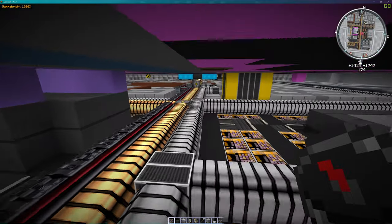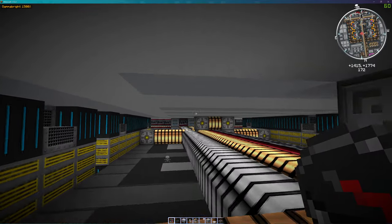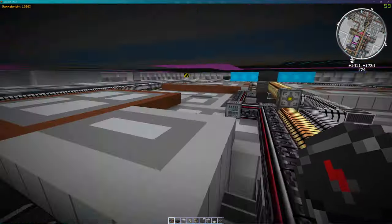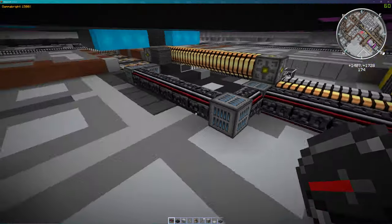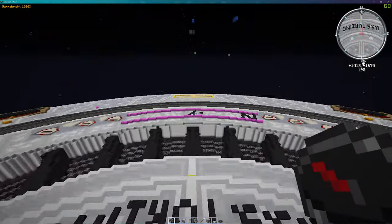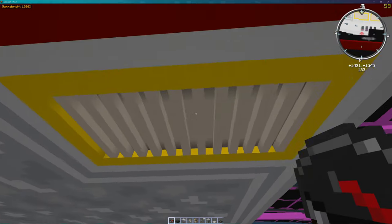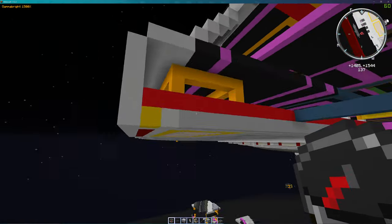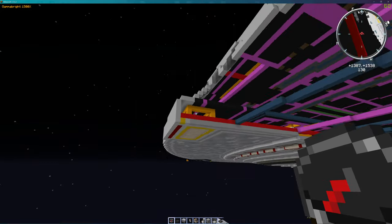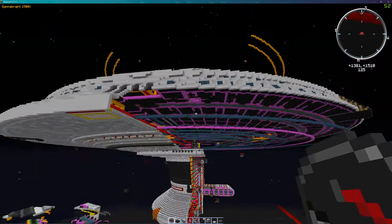The fun part is — there's the main transporter right there. This will go from the buffers all the way down this line. If you need to transport to a planet, it goes down this line, down the trunk line, and is sent to this transceiver array. Yeah, it's all going to be connected — all of it.